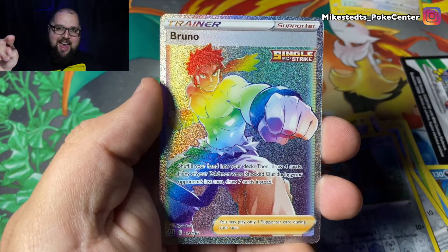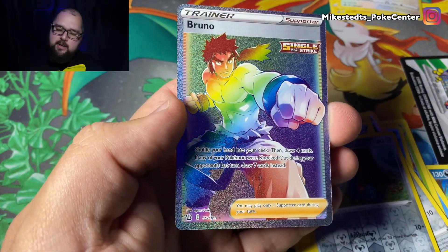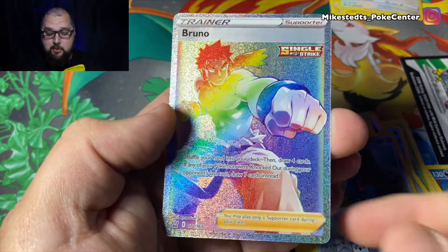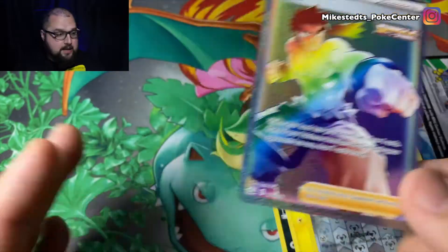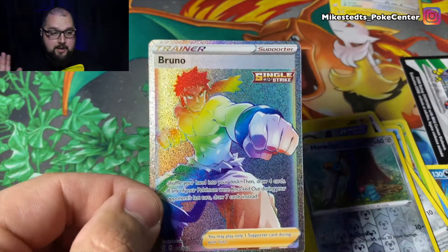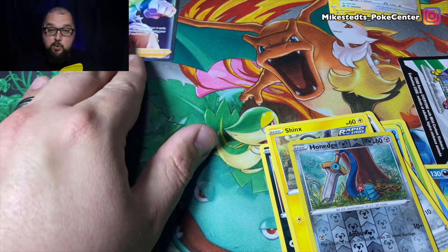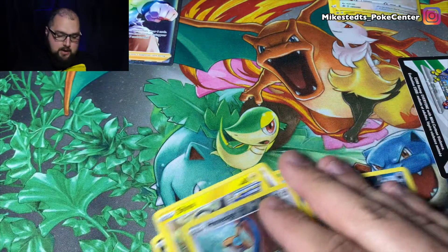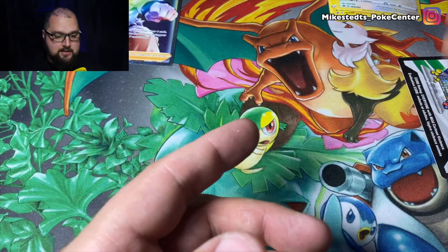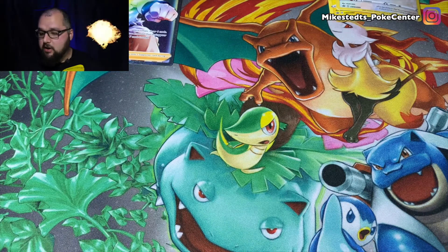There it is — I told you I was getting something! I believe I'm getting something good this time. Thank you for hitting that like button — that's what gives me the magic to pull these awesome cards. My first rainbow full art for Battle Styles is a Bruno trainer card. Here's the code card so you can have that on your Trading Card Game Online. I'll put the rainbow card somewhere safe and continue on.